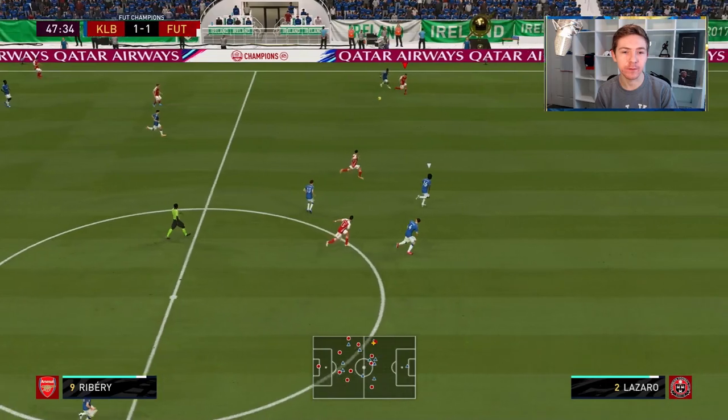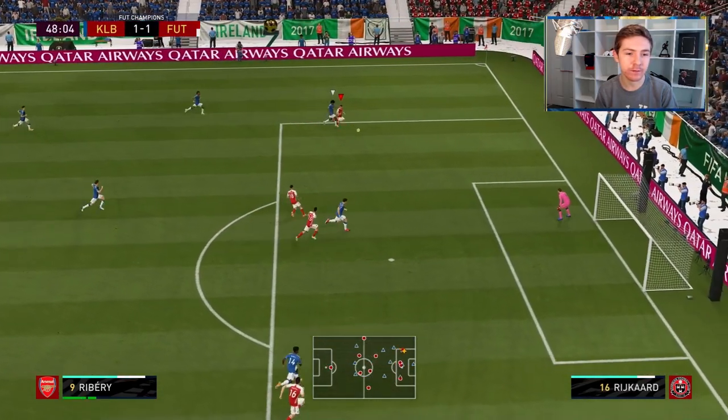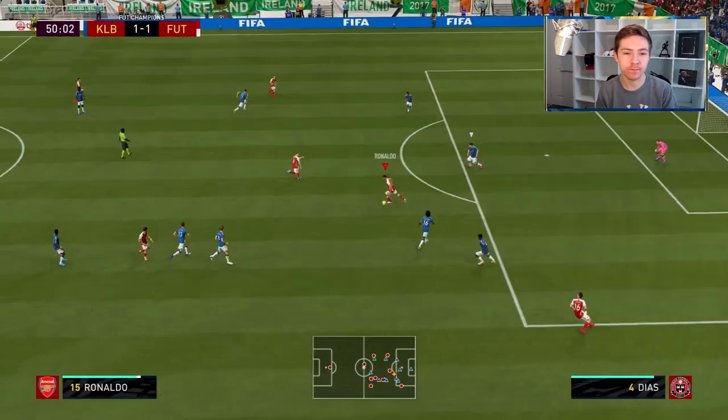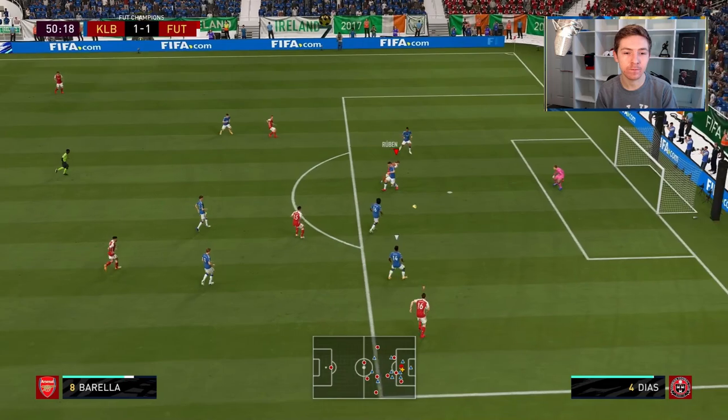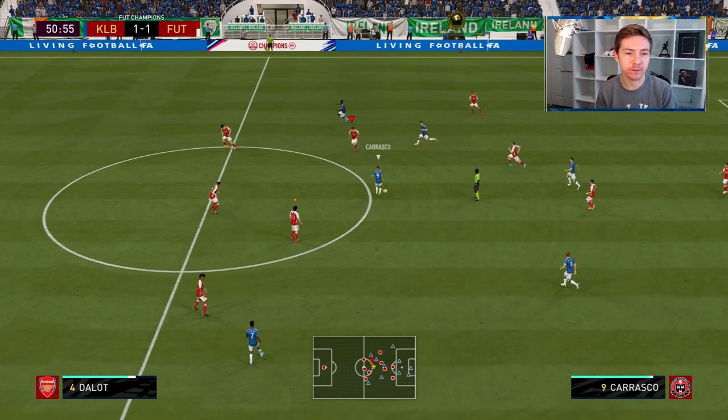Borella with a nicely weighted pass there for Ribery to break. Now can we profit off this? Ball's whipped into the box to the back post but Baku deals with it. Oh Borella — I just wanted to take a touch and then finesse it but we were not given that space.